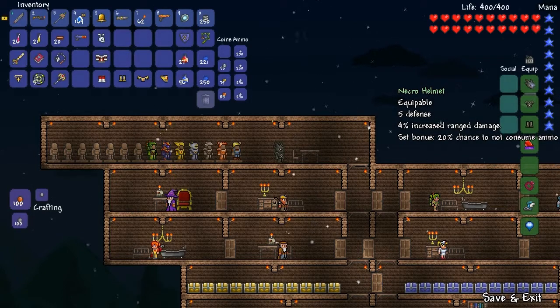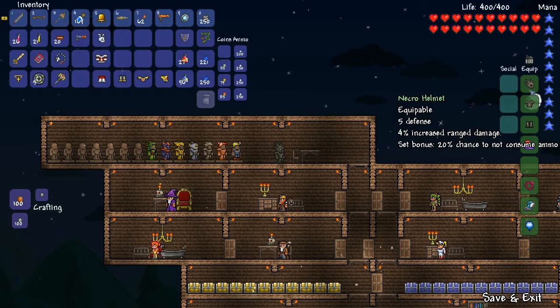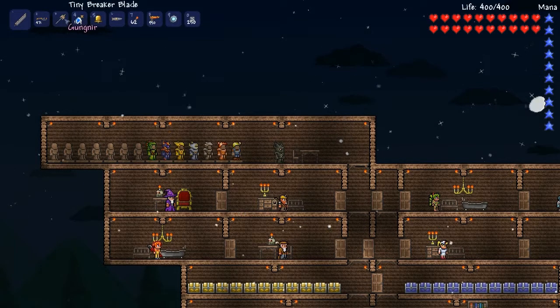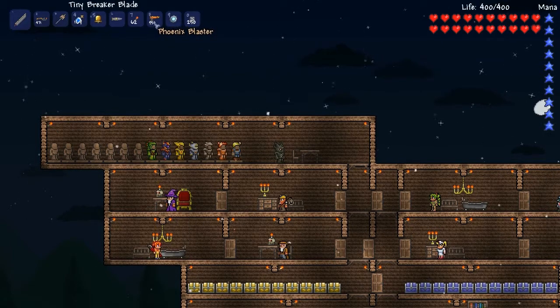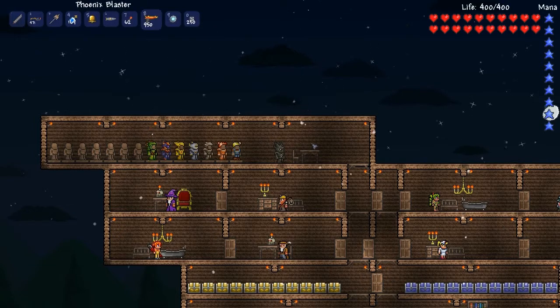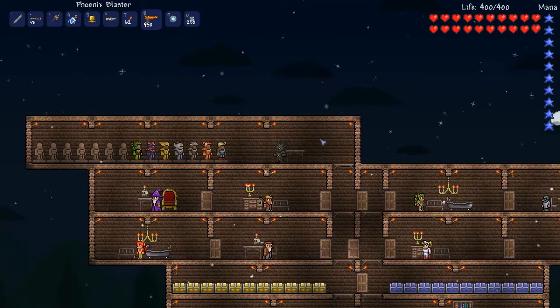The best part is the set bonus: 20% chance to not consume ammo. That's pretty awesome. Here's the Phoenix Blaster. 20% — that's 1 in 5, or 2 in 10. So I'm going to fire 10 rounds with this Phoenix Blaster, and there should be 942 rounds of ammo left when I'm done.